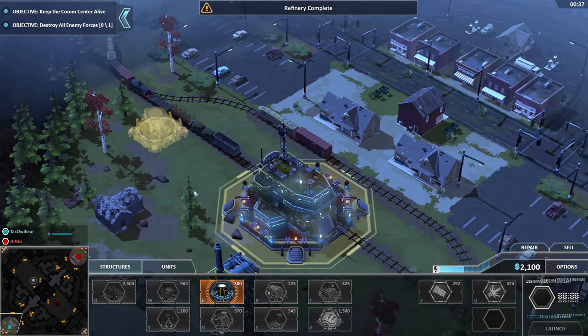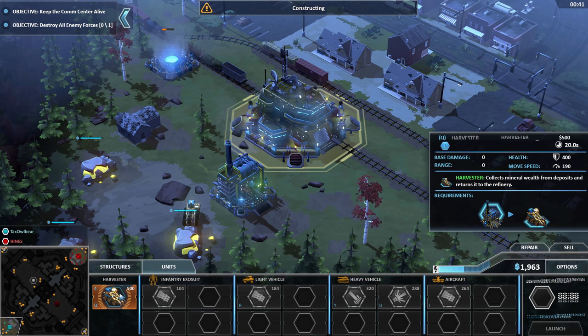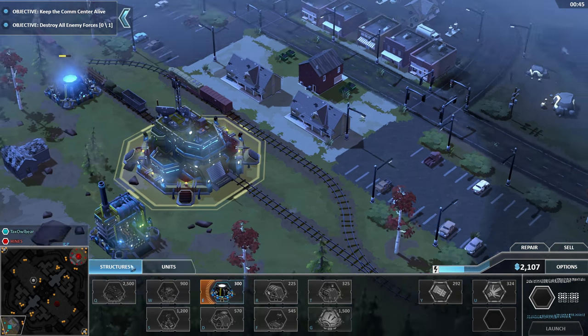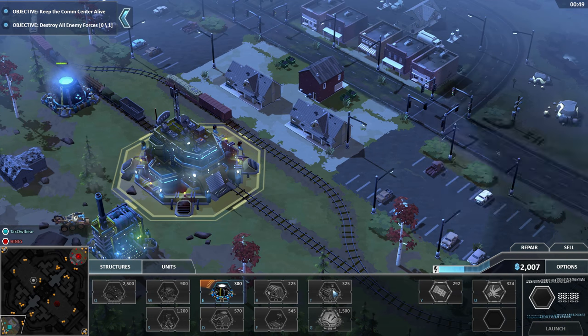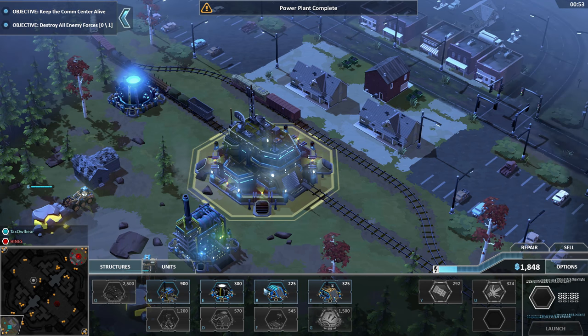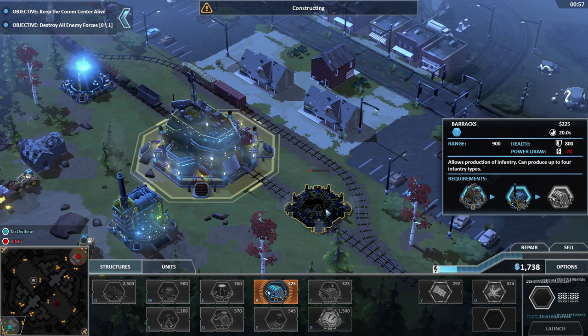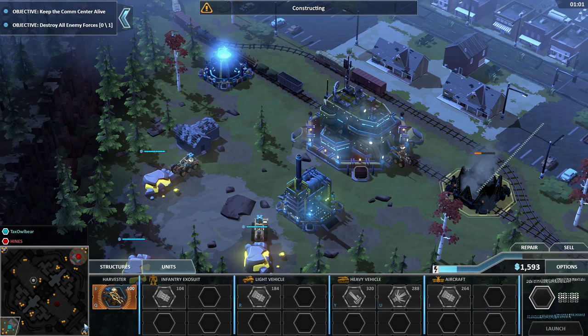Let's start getting some harvesters and the power plant of course. Let's go with barracks and light factory. I think you can build the light factory first, but I think we want a barracks nevertheless just so we can get access to infantry and take all these outposts here.